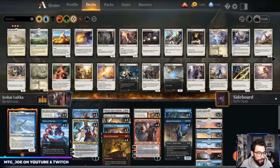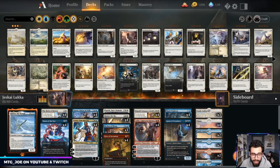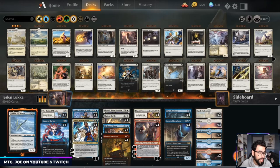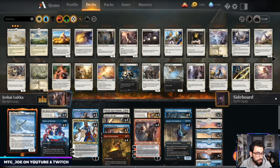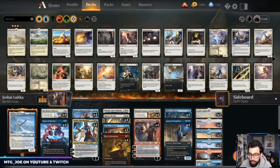Welcome back, MTGJoe here, and we're going to be playing some tier 1 decks. A lot of people have been asking about Yorion builds — the 80-card specials. I've yet to play a Yorion deck on stream nor offline, so this is something I wanted to try out, at least give some gameplay for the channel. This is the Jeskai Luka variant — this is a croquis special.